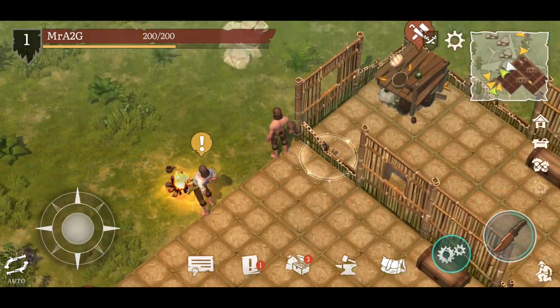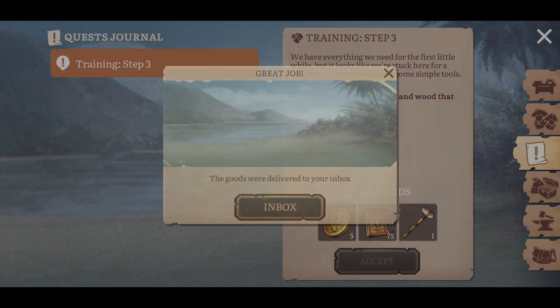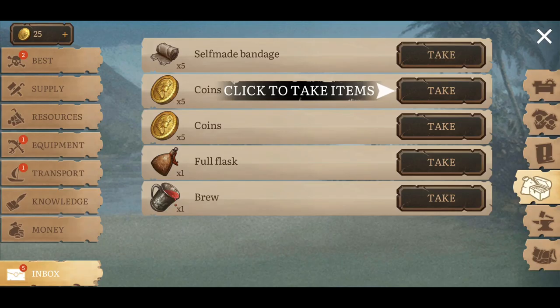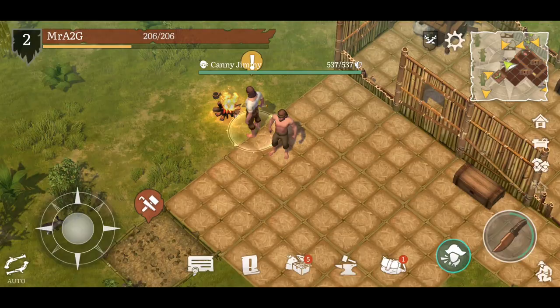We've completed that mission — fantastic. What we're going to need to do now is start doing some crafting. We need a crafted axe, get some bamboo branches, craft a pickaxe, get some stones, and head back to the sailor.